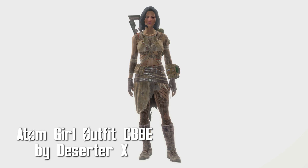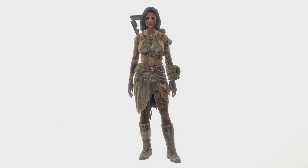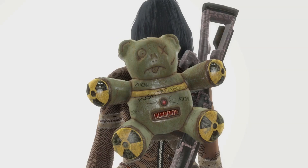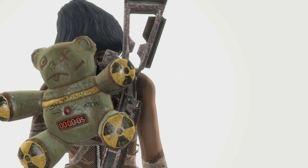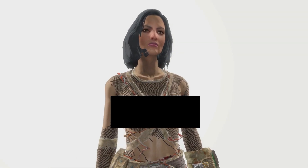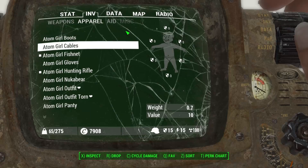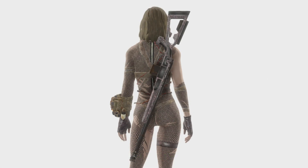Atom Girl Outfit CBBE by DeserterX. This outfit is a bit on the skimpy side, but when I saw this one part, I fell in love — a nuclear teddy bear. That's right, a metal teddy bear that gives you 20 rads every single time you put it on. Yeah, there's a fishnet outfit, and there is a large selection between ripped and non-ripped skirts and tops and an option for a hunting rifle.